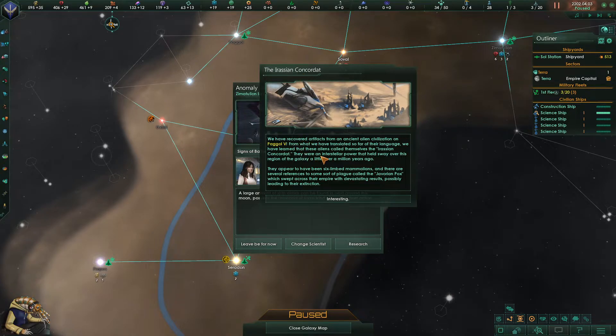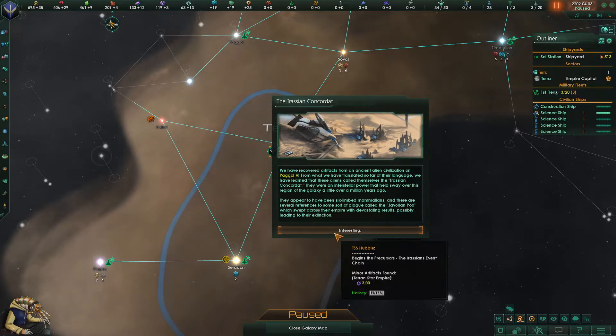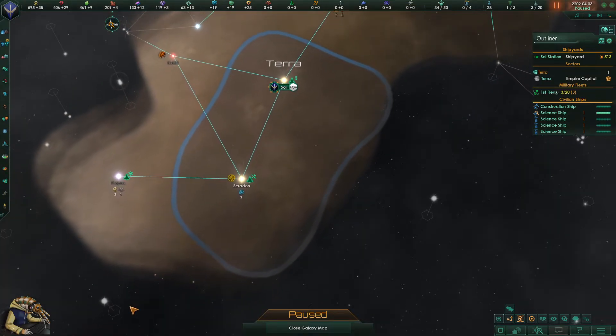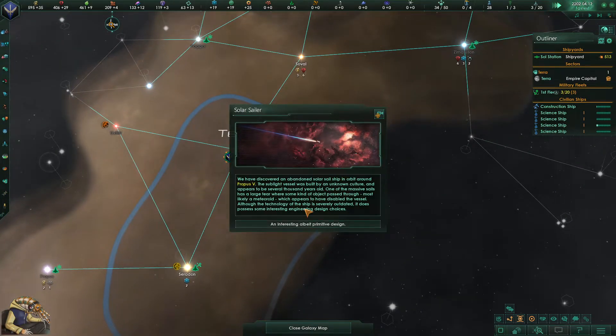The Erasian Conquered — I'll read this quickly. We have recovered artifacts from an ancient alien civilization on Pagol 5. From what we've translated of their language, these aliens called themselves the Erasian Conquered. They were an interstellar power that held sway over this region of the galaxy a little over a million years ago — so probably even before we did. They appear to have been six-limb mammalians and there are references to a plague called the Javorian Pox which swept across their empire with devastating results, possibly leading to extinction. This is one of many precursors.